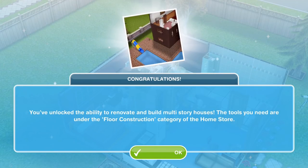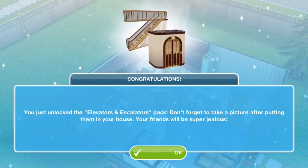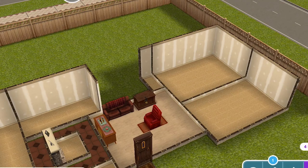You've unlocked the ability to renovate and build multi-story houses. The tools you need are under the floor construction category of the Home Store. Congratulations — you've also just unlocked the elevators and escalators pack. Don't forget to take a picture after putting them in your house; your friends will be super jealous. So let's take a look at what we unlocked and what we won by completing the quest.